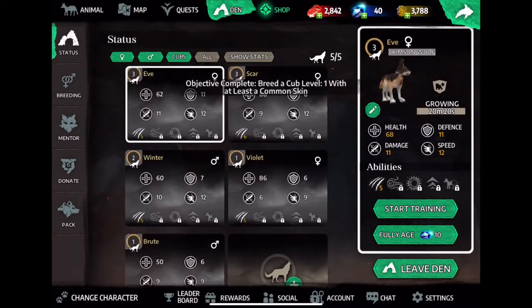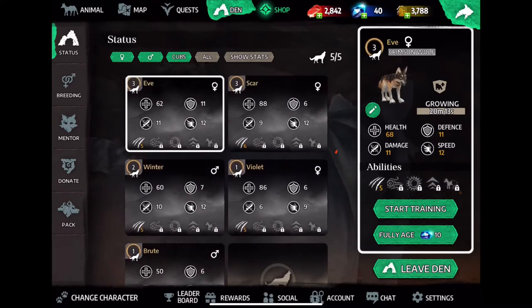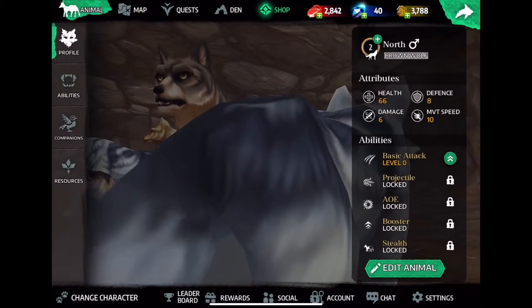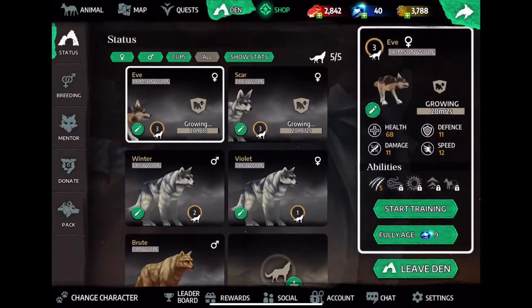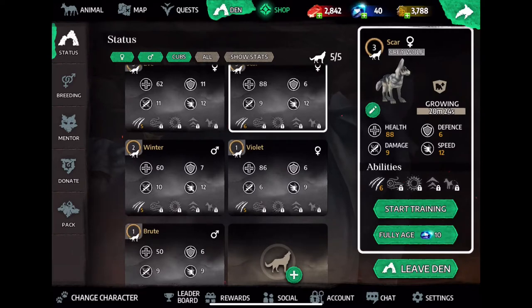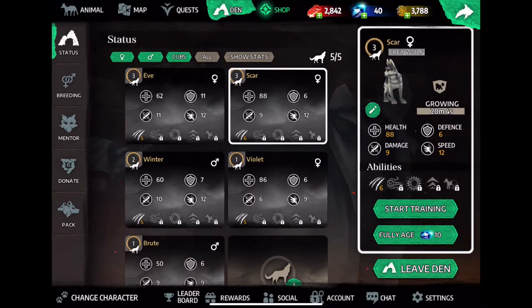Alright, so then we want to show stats. It looks like Scar has the best health now — it's 88. Let's look at defense — seems to be 11. So I think North is now not needed anymore. 12 looks like it'll still be the best speed, and 11 seems to be the best attack. So now if we look at where all our best stats are, we can get the two wolves — or sometimes four, but I think it's going to be two. The only two we need to keep is Eve and Scar.